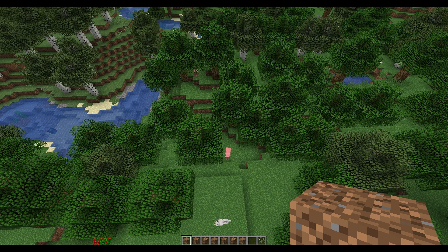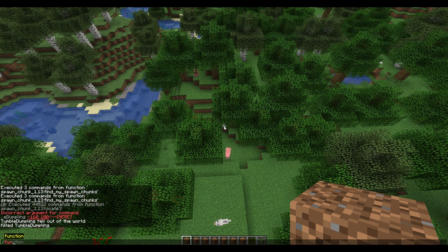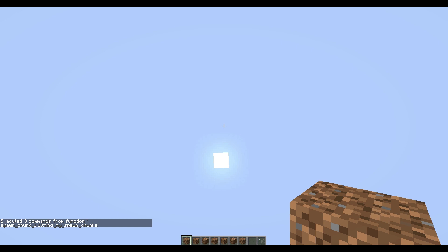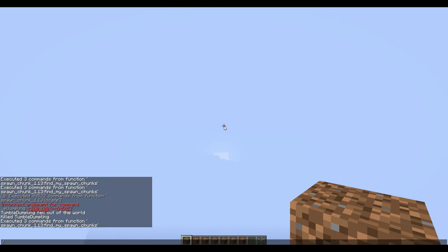Now type in the command: /function, hit tab, space, tab, then find_my_spawn_chunks and press enter. You just got warped many many blocks away. Now reload that same function command one more time and here we go.